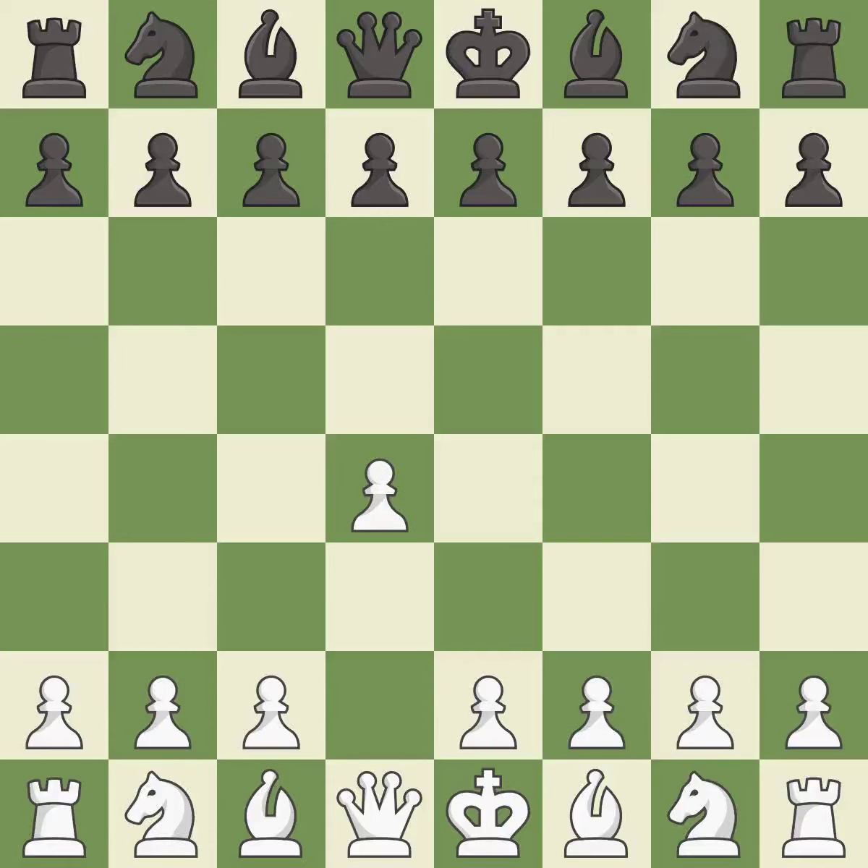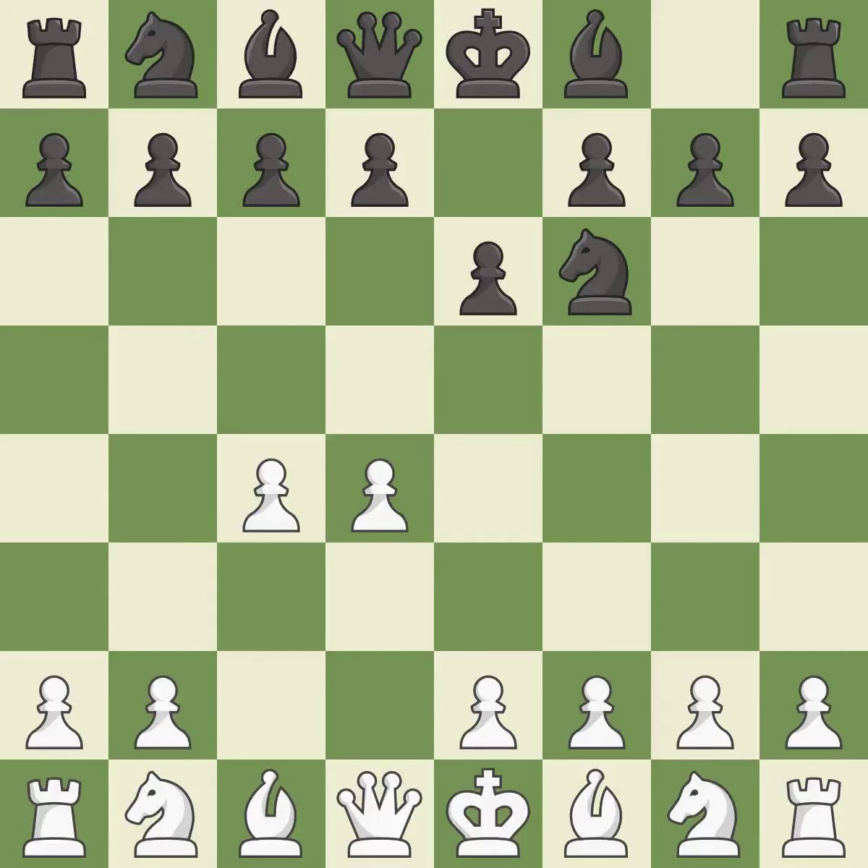Opening with the queen's pawn controls the center and usually leads to a more positional development of the pieces. The Indian game begins by controlling the important e4 square with the knight, rather than a pawn. c4 builds a strong center by controlling the important d5 square and creates a square for the knight to come to c3 without blocking the c-pawn. e6 opens up a line for the dark-squared bishop and prepares to castle quickly, while preparing to push a pawn to d5 and recapture with a pawn if captured. Nc3 develops the knight to fight for the e4 square and to control d5.